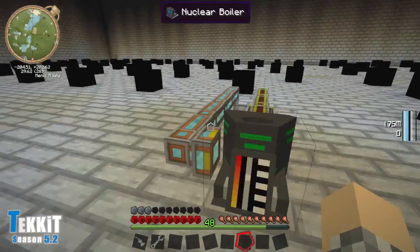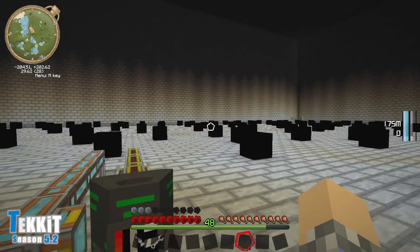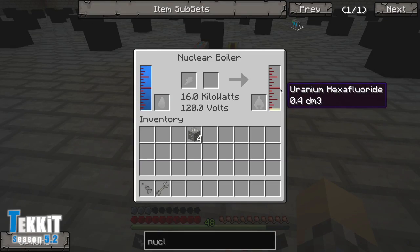If we dump the uranium in — wrong side — there we go. It'll start to churn through it, and very slowly, if we are patient, it will do some magic. I gotta keep you guys entertained in the meantime. And it's done — we got our uranium hexafluoride.